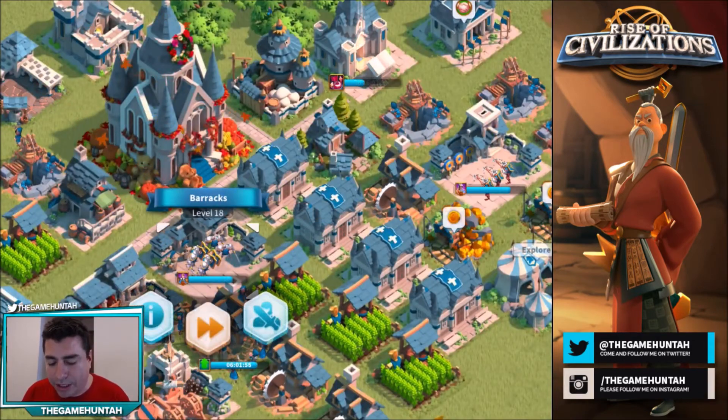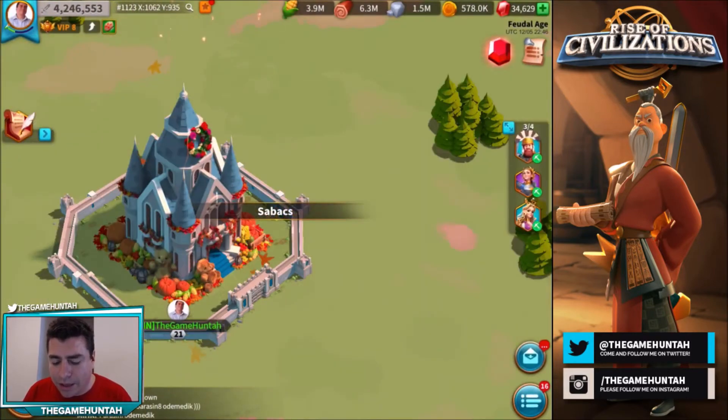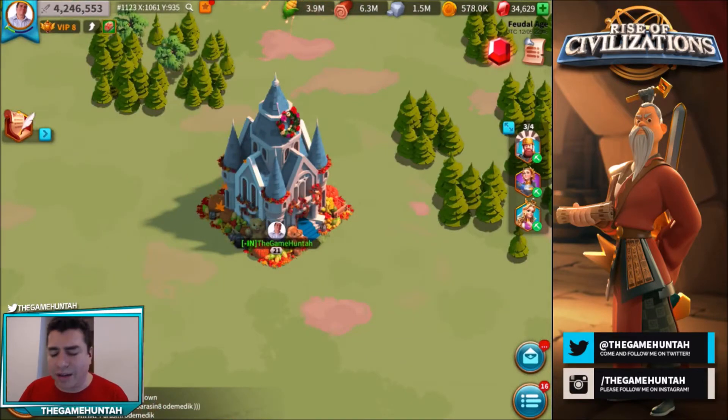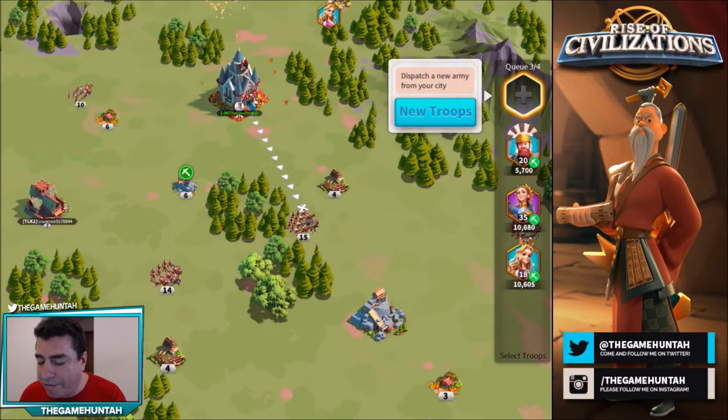Let's start by attacking somebody. With the latest patch, my menu keeps disappearing — not sure why, kind of strange. Alright, let's go again with this barbarian level 15.